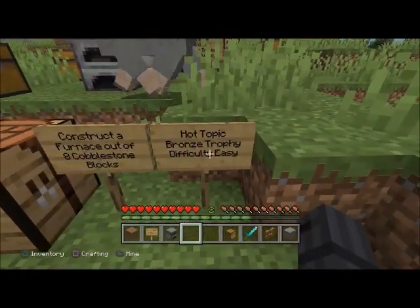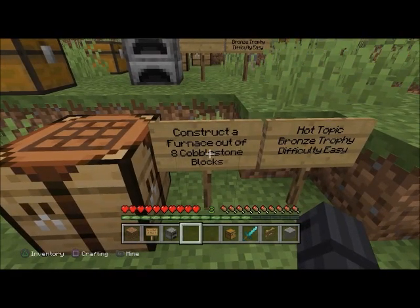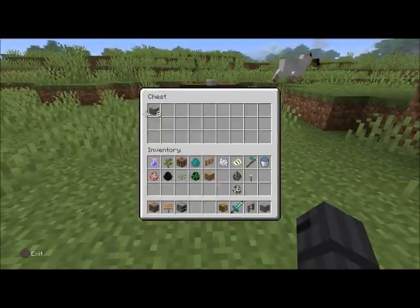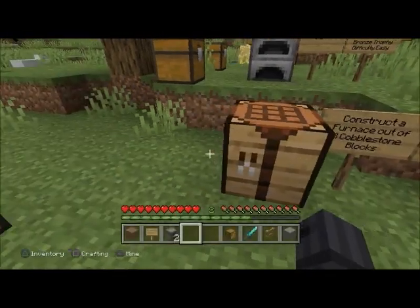'Hot Topic' — bronze trophy, difficulty easy. Construct a furnace out of eight cobblestone blocks. You need to mine eight cobblestone blocks and then just make a furnace.